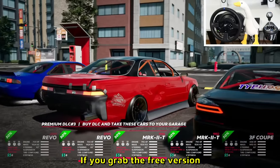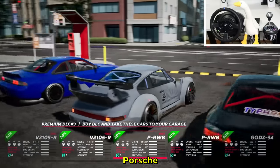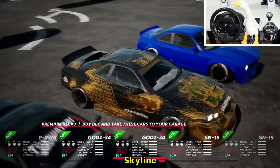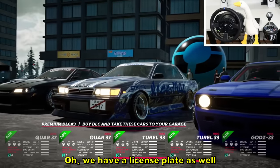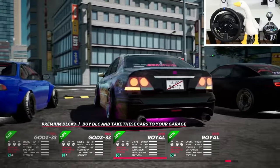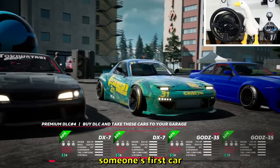This is the starter car if you grab the free version, but you can still buy new cars even in the free version. BMW E46 — look at that exhaust! The car models are pretty good. It's crazy that this game is built on Unreal Engine. There's another fellow already sliding — look at him go. Never mind, he crashed. Skyline R34, 370Z, this is the Laurel, right? Oh, we have a JDM license plate as well. This livery is really good — R33 I think.